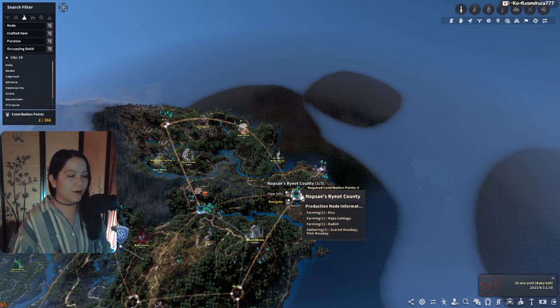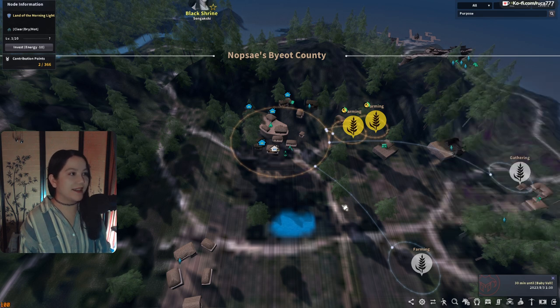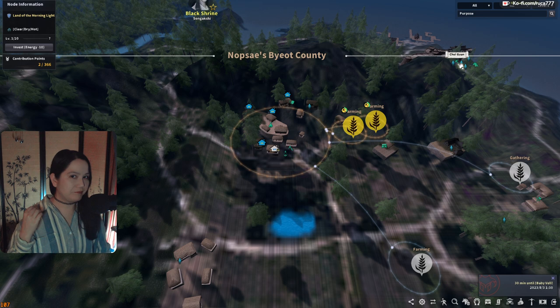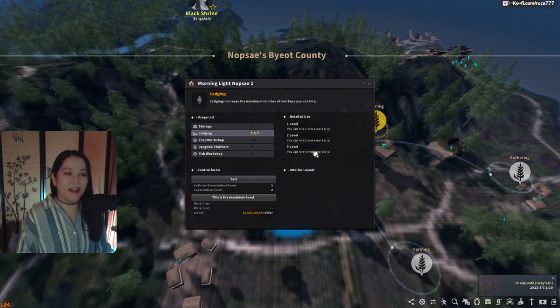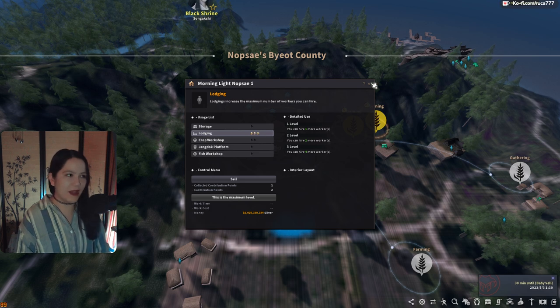When you click a town, you're looking in the top right for the pickaxe icon. This is the NPC that will sell you workers using your energy. It might take a bit to get a good worker. New players, just go ahead and take the first worker or two that you select, unless you have plenty of energy you don't mind using — it does regen slowly over time. You're going to want to access lodging here for one contribution point, which gets you the maximum workers you'll need.